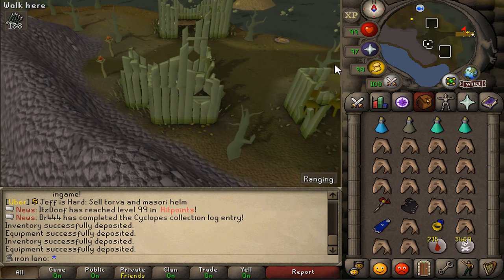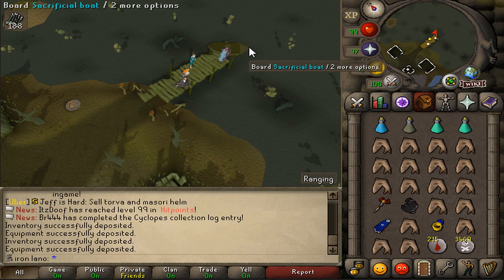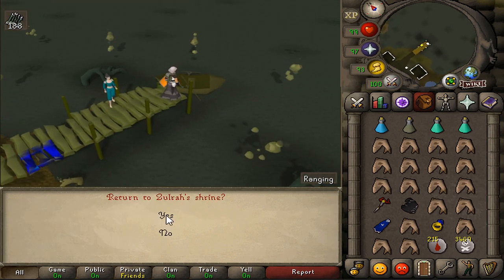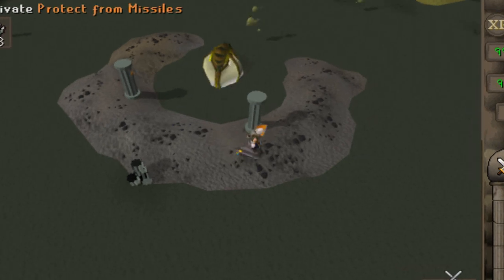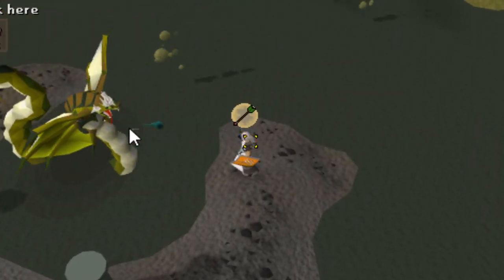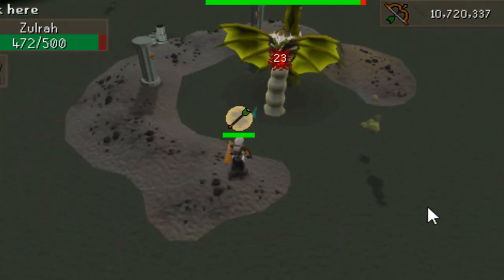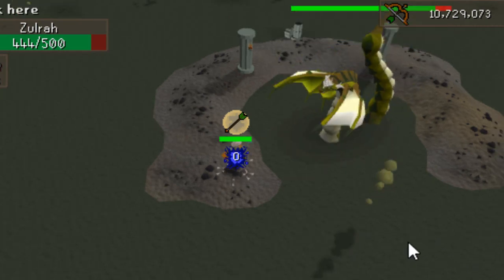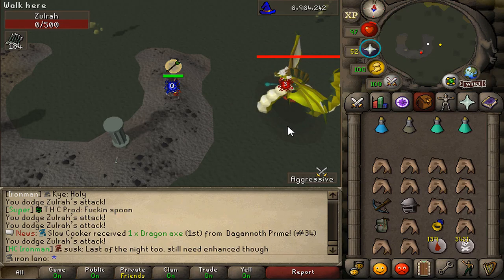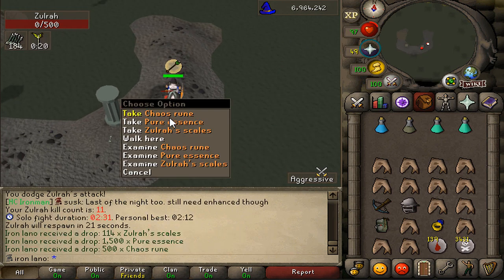Let's kick off episode 19 — it is time to finally get a drop from Zora. I'm not sure if I should be starting with range; probably mage would have been better, even though the range hits seem decent on the range phase. Anyways, let's get the party started — the first Zora KC of today's video is going down. Come on blowpipe — of course not!